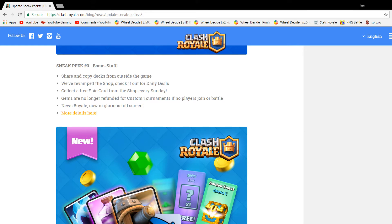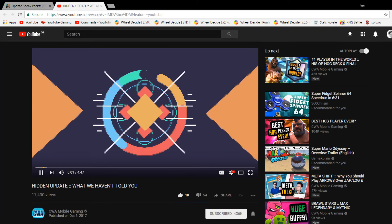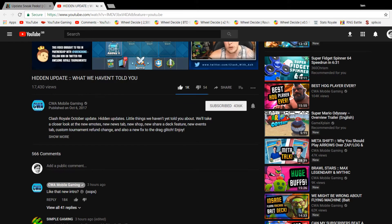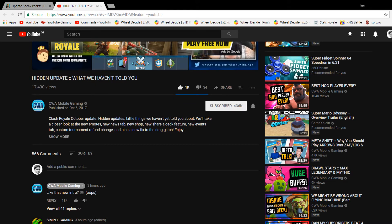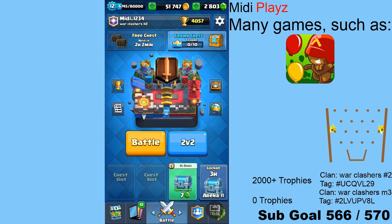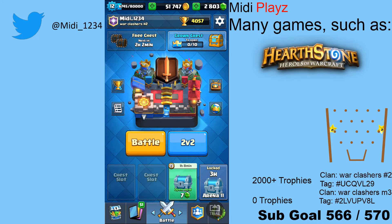The shop has been revamped — you now get six different slots every single day with daily deals. Collect a free epic card from the shop every Sunday, which counts as a card slot. Gems are no longer refunded for custom tournaments if no players join, which puts a stop to fake 10k tournaments. News Royale is now in full screen. I'm going to find OJ's video to go through the shop details.